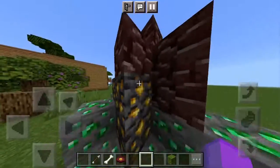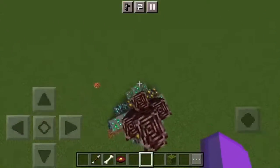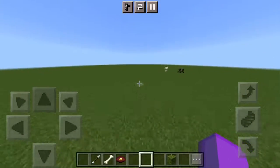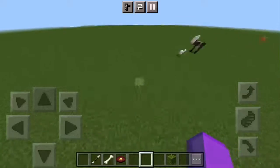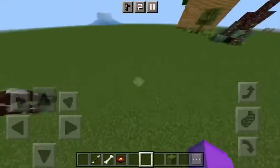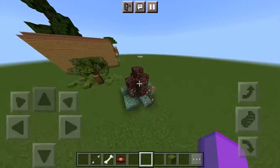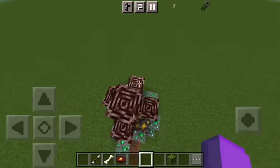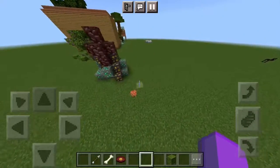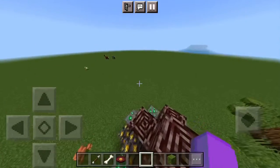I know it doesn't look like much ancient debris for a full set but that's because I'm not done with mining mountain. By the way, the big roller coaster and all the other rides are going to be over here — the whole thing is going to be an amusement park called Minecart Wonderland. I just now made that up, don't judge me on the name.